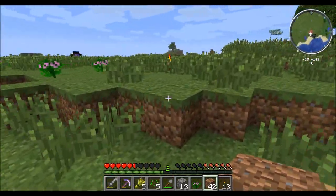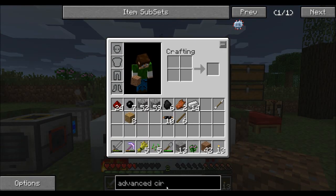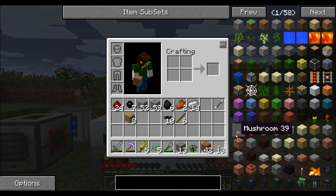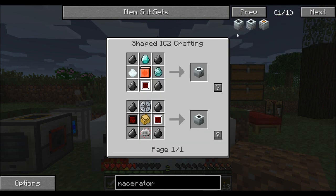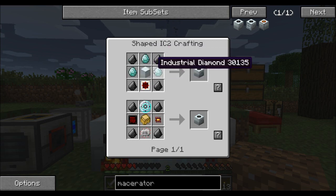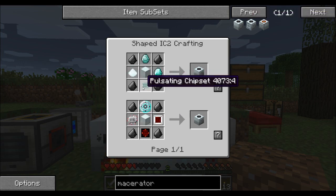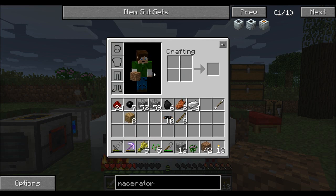The Effector Craft server is using Greg Tech recipes, so this macerator is very expensive to make. You can see it has a bunch of different configuration options. The recipe I used is three diamonds, one machine block, one circuit, and four flint. Flint is used a lot more in Feed the Beast than vanilla — I guess because in vanilla there are only like two uses for it, so they tried to make it more useful in Feed the Beast.